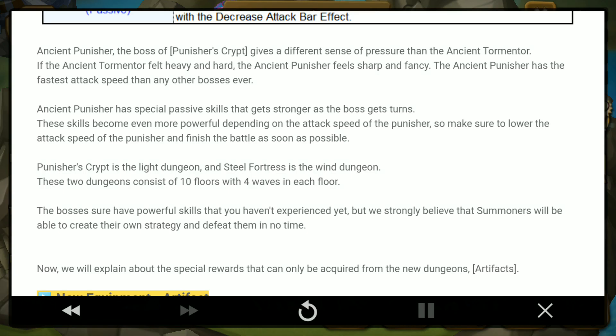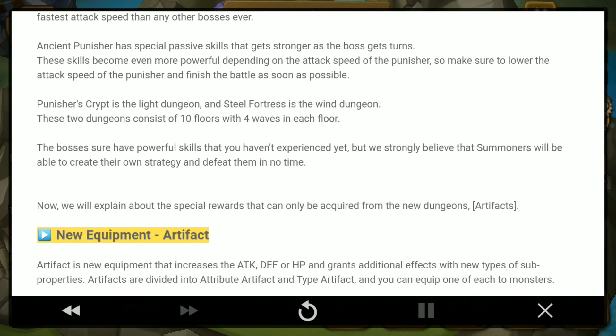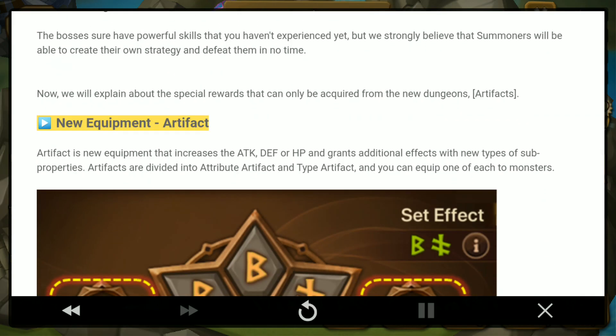The Steel Fortress is wind and Ancient Punisher is light. These 2 dungeons have 10 floors with 4 waves each. You can farm artifacts from them. What are artifacts? Artifacts are new equipment that increase attack, defense, or HP — but it's flat values, not percentages. The interesting part is they grant additional effects with new types of sub properties. Artifacts are divided into attribute artifact — based on element — and type artifact, which covers attack, defense, HP, and support. You can equip 2 artifacts per monster: one attribute and one type.